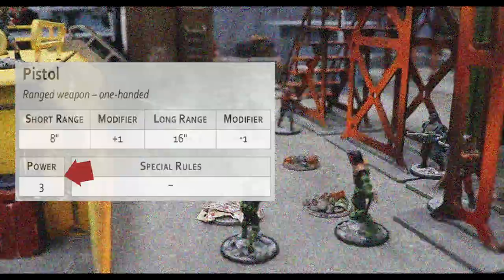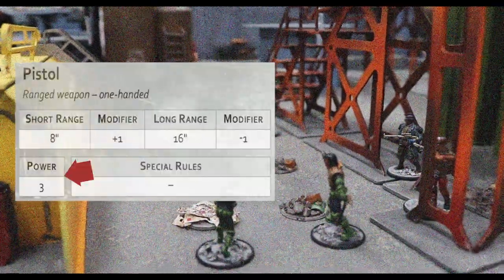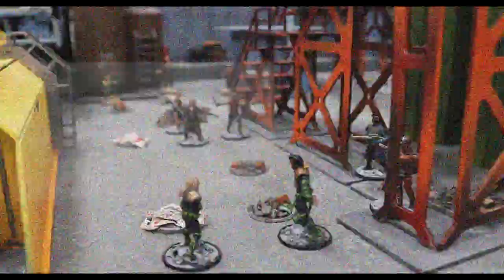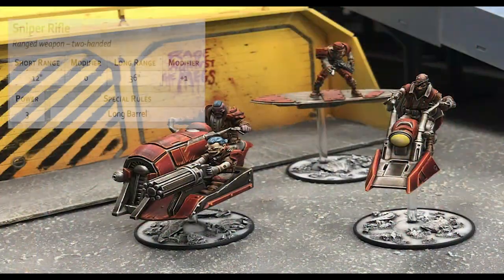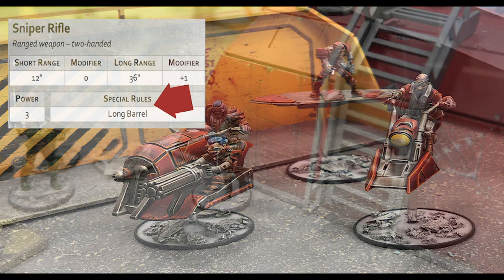Power describes how hard-hitting a weapon is. If a shot hits a model, the weapon's power is compared to the model's resist stat to see if it injures them and how badly. Special rules: if a weapon has any special rules that apply to it — for example, stun blast or incendiary — they are noted in the special rules section.